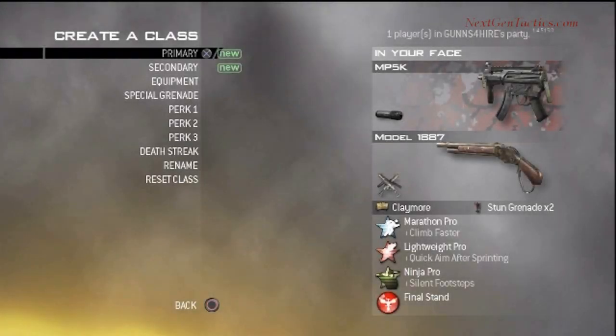My class is the MP5K with silencer. Just as a side note, I use the UMP with silencer now. The 1887s with akimbo, although they have been recently patched and I would not recommend using them. Use some other sidearm or shotgun you're comfortable with, or even akimbo automatic pistols.